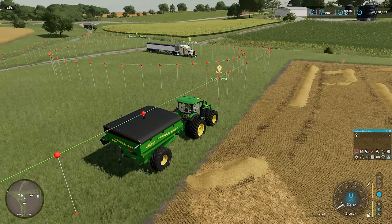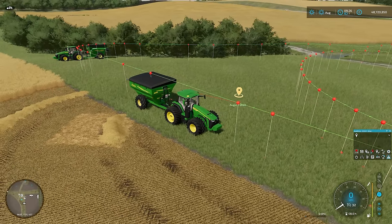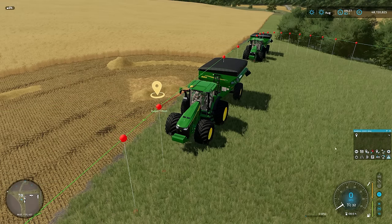What we're going to do now is run the combines, and we're going to put both of these auger wagons on this one loop. I've pulled our second auger wagon into place. We're going to select the right course, which would be the combine course - so we're going to be Augur1Wait, and we're going to unload at AugurUnload.